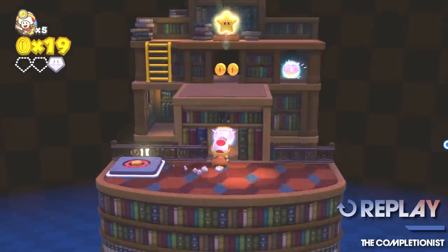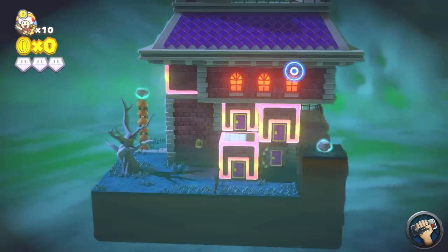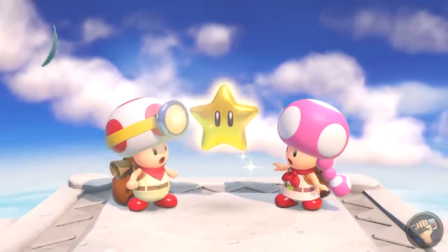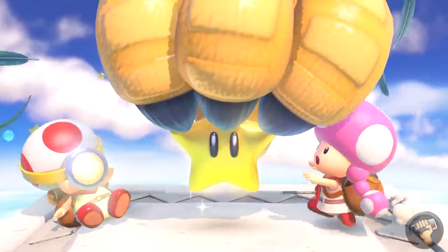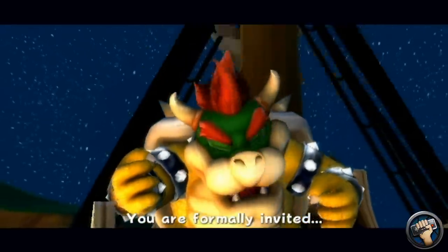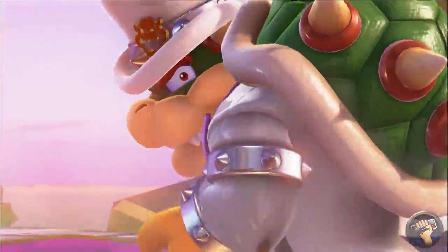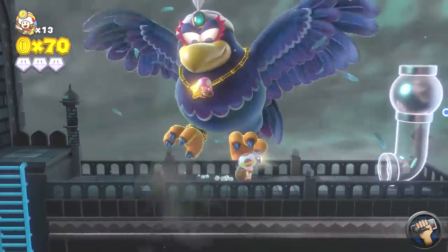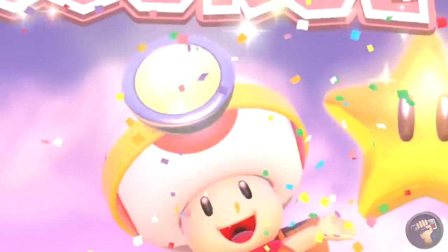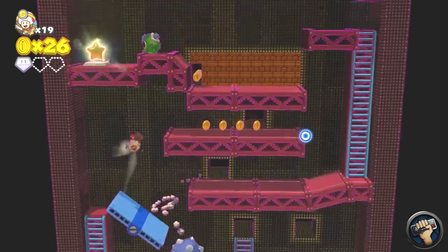Captain Toad Treasure Tracker is still as joyful as I remember it being. Each level still stands out due to consistently clever ideas and very fun mechanics. The story is as simple as any other Mario game — Captain Toad and Toadette are out treasure hunting when a giant bird snatches Toadette away after she clings onto a piece of treasure. It's up to Captain Toad to save both her and the treasure. The problem with Captain Toad, however, is that he can't really fight — in fact, Captain Toad can't even jump.